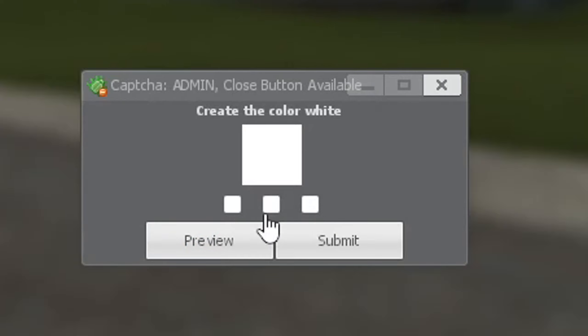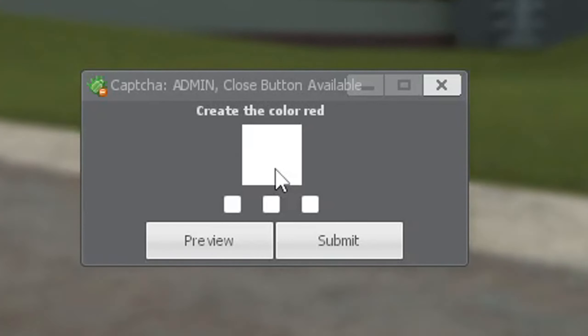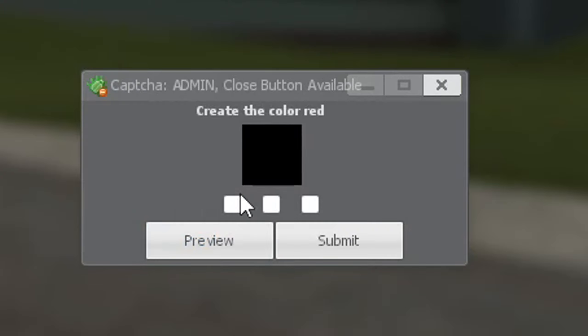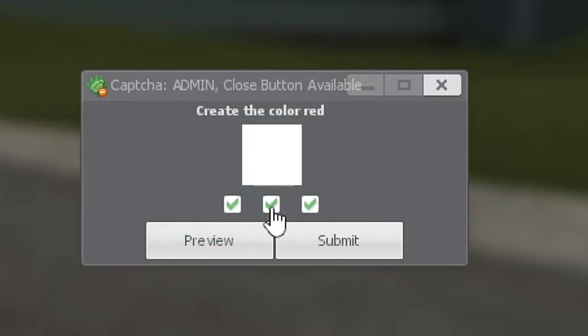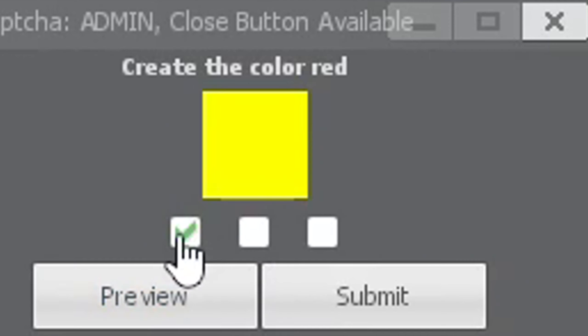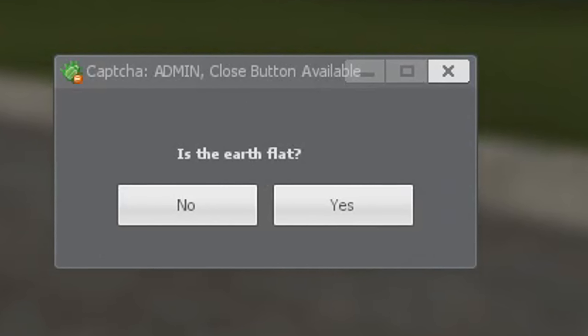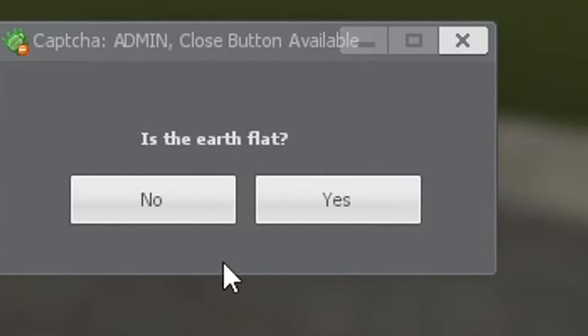Number eight, we have the color captcha. This tells you what color you have to mix and match to make it match. We got really lucky because right off the bat we already have white. Although maybe it wants us to select all the colors. That's pretty white. I'm a huge fan of this one. We can see we want red — we have black so far. It's kind of cool how you can just mix the colors together. But we just want red, so simply clicking the first box is going to get us in.